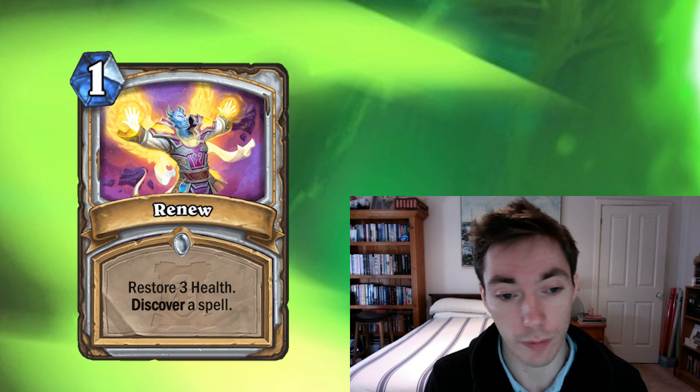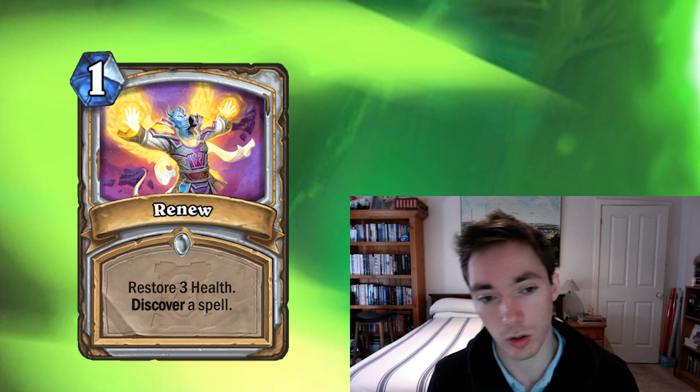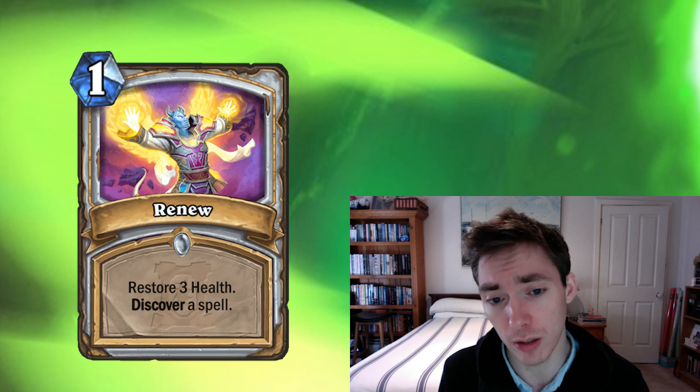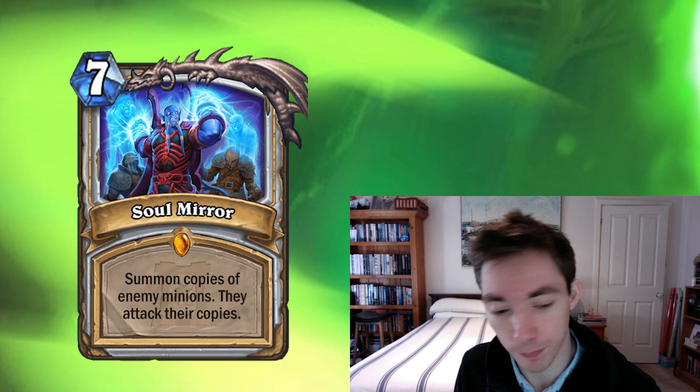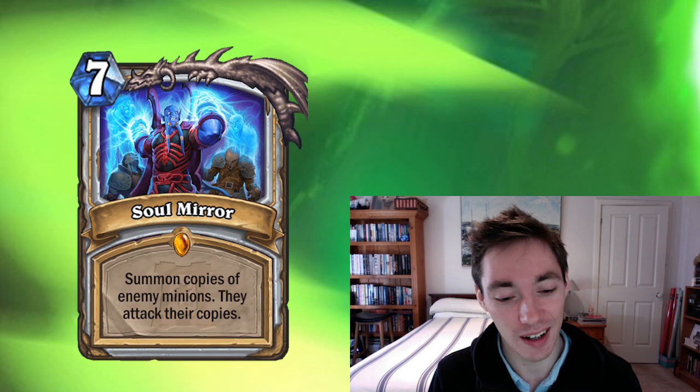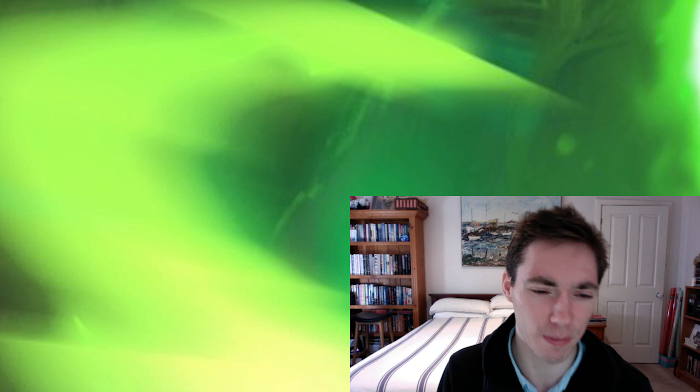Renew is another really good card, again for Reno Priest — restore three health, Discover a Spell. It's very good as a cheap heal when you're in a pinch or contesting board, healing up a minion and getting a resource for it. Discovering a Spell is always fantastic. This card might be good enough to play if it just gave you a random spell — the fact you get to Discover one makes it really great. And then there's Soul Mirror — the other legendary — which summons copies of enemy minions and has them attack their copies. Obviously reminds people of Mass Hysteria. People have talked about it being like a Light'shope bomb. It's a weird card that's hard to evaluate without seeing how it works consistently, but it's another potential clear for Priest.